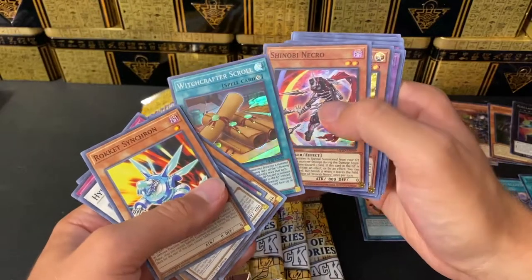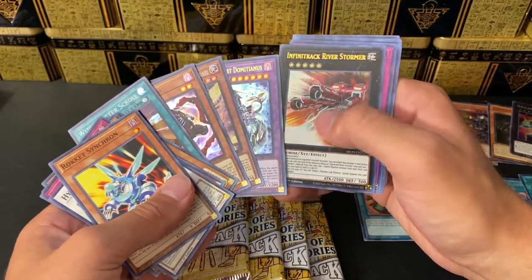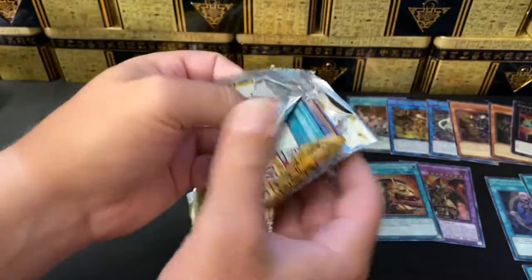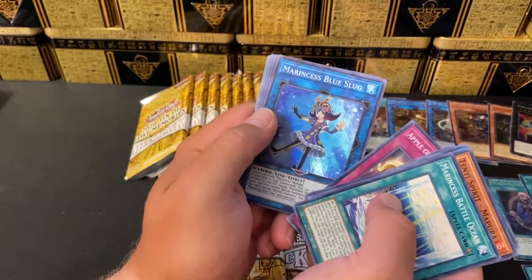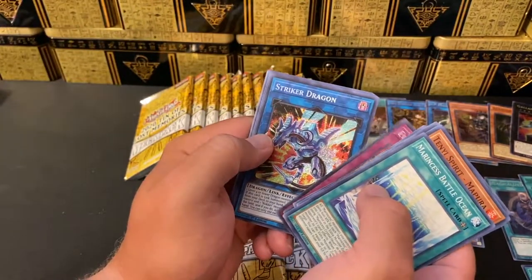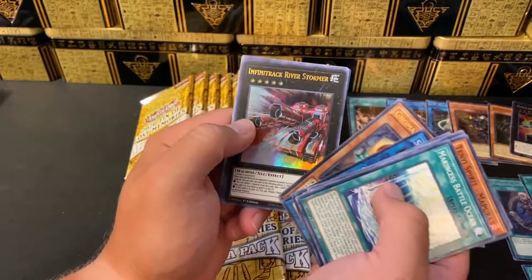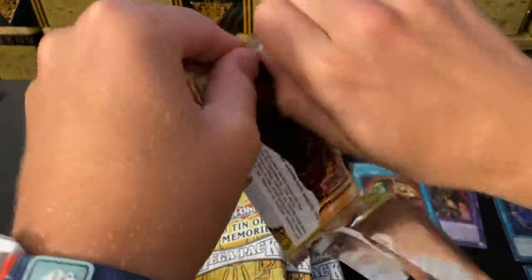Witchcrafter Scroll, Shinobi Necro, Gizmek Yada. Gladiator Beast - Saw the Purple. There are two ultras that can be fusion monsters. Commons to skip, Marincess Blue Slug, Evil Eye Retribution, Striker Dragon as our prismatic. Haven't seen that yet. Pretty awesome - good meta card. And we got Infinitrack - enough with these Infinitrackss, I'm sick of them. I would rather have seen something else.